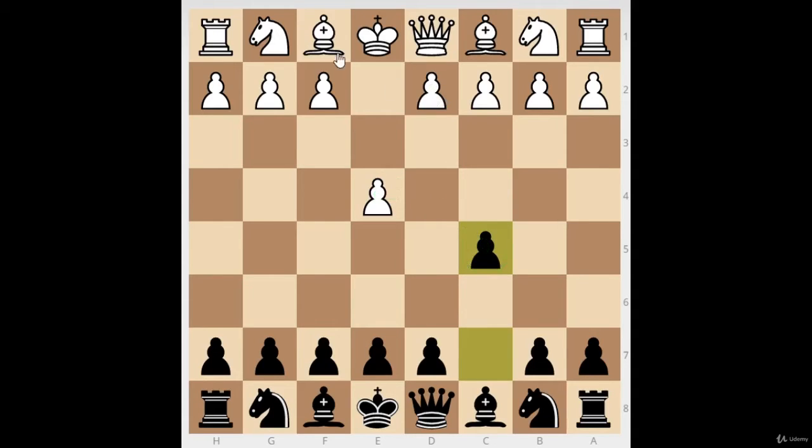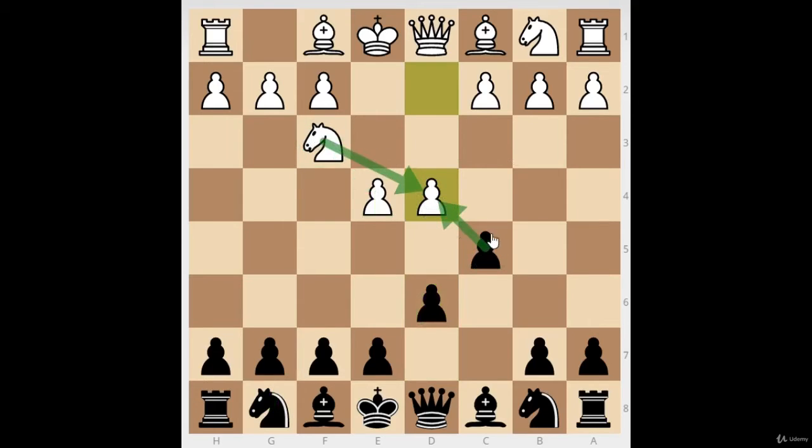The whole point of the Sicilian and the Dragon setup is that we're not letting them take the whole center. We're not letting them keep the e4 and d4 squares — the two front teeth won't stay there for long. If White plays Nf3, I put my pawn on d6 because I want to contest the center without letting the knight kick my pieces away.